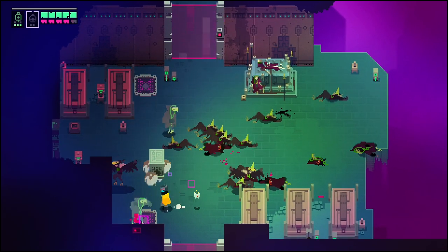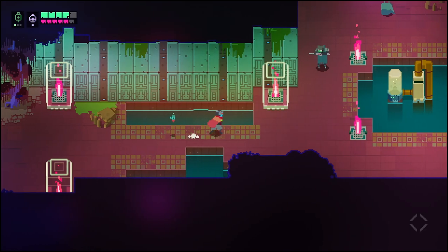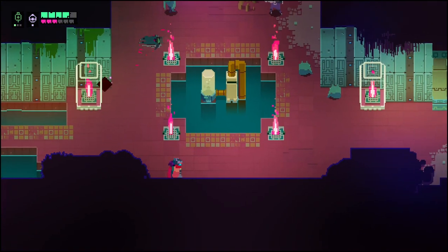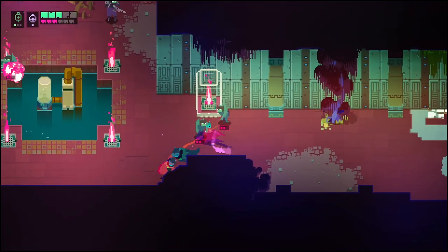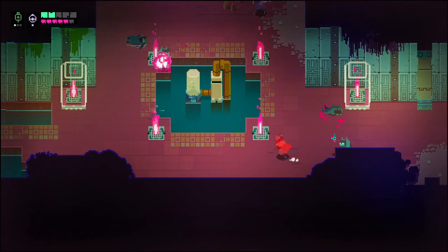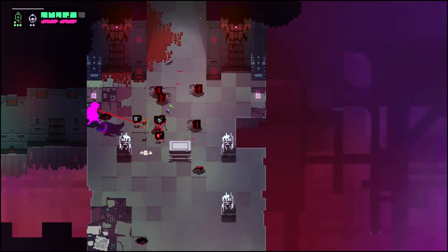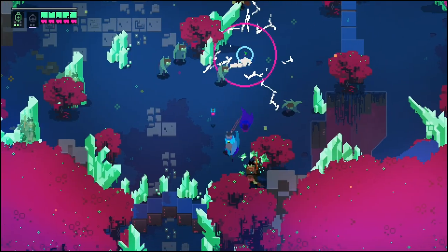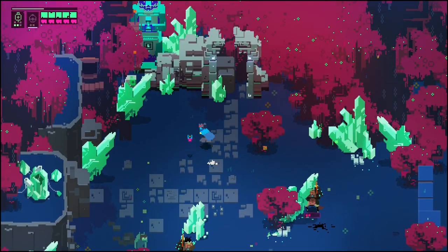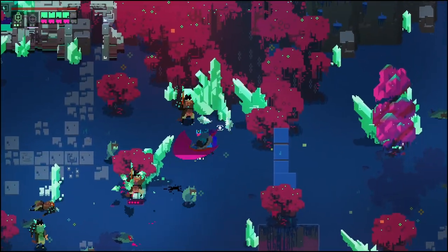Even with all the ways I played the game, my brother's playthrough was entirely different. One of the beauties of Hyper Light Drifter is that it allows every player to determine how they want to play. Do you want to dash through enemies instead of slashing them one by one? There's an upgrade for that. Rail gun or shotgun? The choice is yours. Hyper Light Drifter gives you the tools to build your perfect drifter, adaptable to any situation and any playstyle.